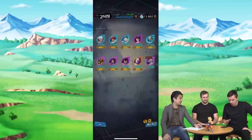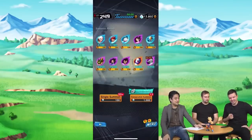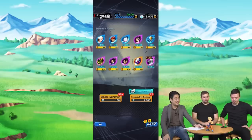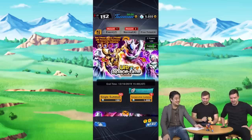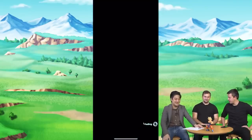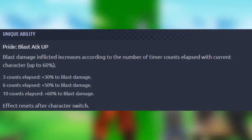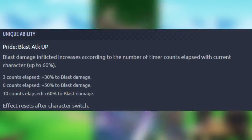If you read the passives of units released in 2018 and 2019, you will notice they all have a small side note giving a TLDR of the kit. This was later removed as passives are now too complicated for a one-sentence summary. Extreme Barriss was the last to have one of these, called 'Pride Blast Attack Up.'